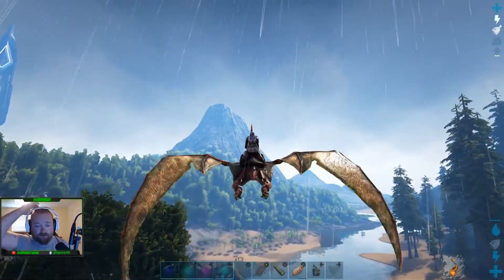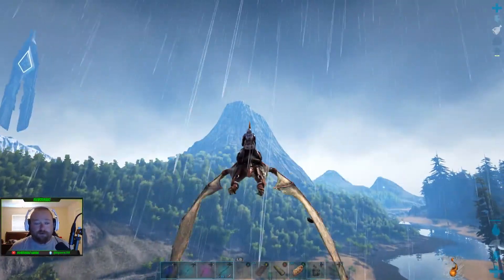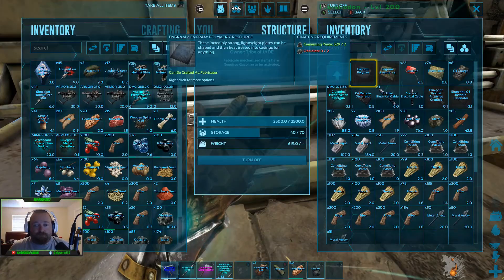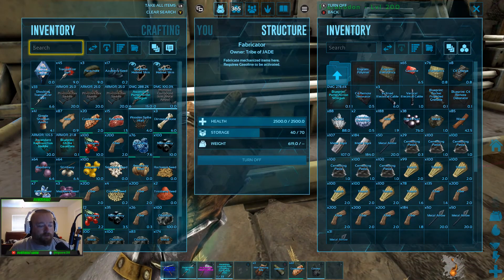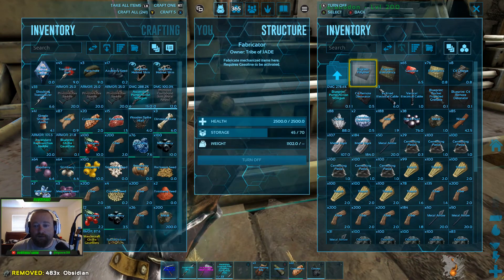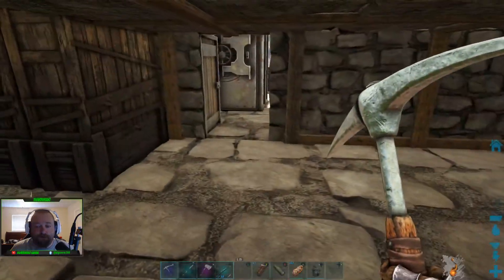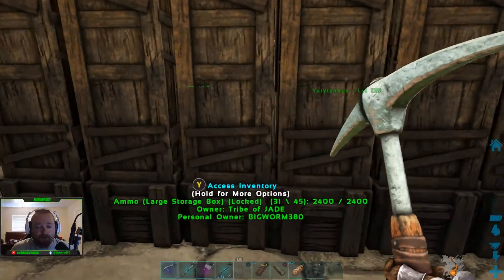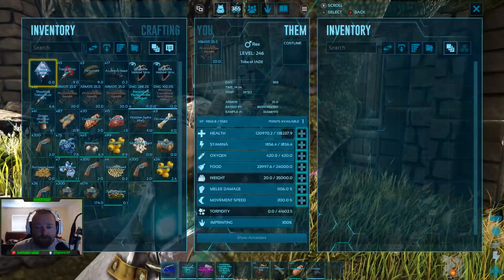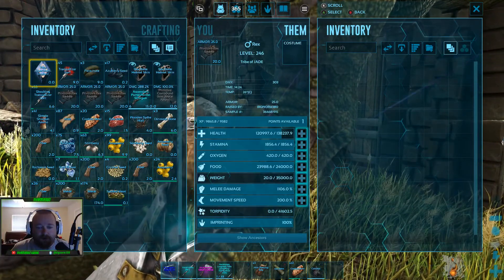I hate running out of polymer. That's a pain in the ass because it's not super quick to make, so I'm going to run to the volcano and get some obsidian, be back at the base. That's another 241 right there. And these Rexes are coming along great — 138,000 health and 1,106 melee.